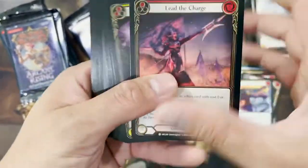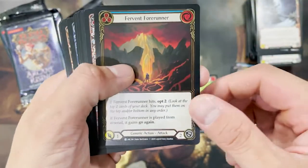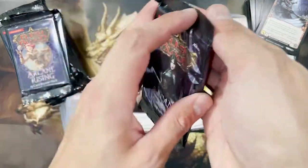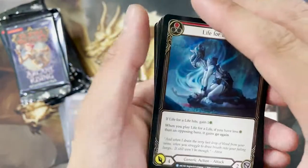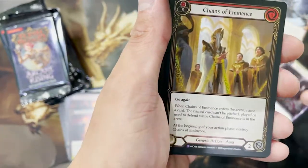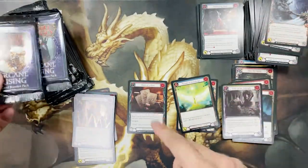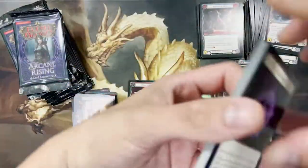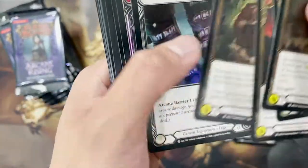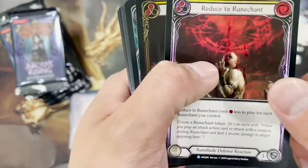Searching for the legendary — one, two common, Mountain Fervent Forerunner, common foil, common. Is this the legendary pack? No legendary... but this is a super rare Chains of Eminence! Nice. I can't remember whether the legendary card comes in the foil slot or the rare slot.